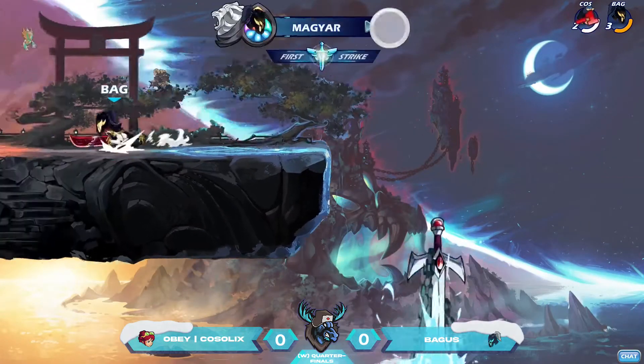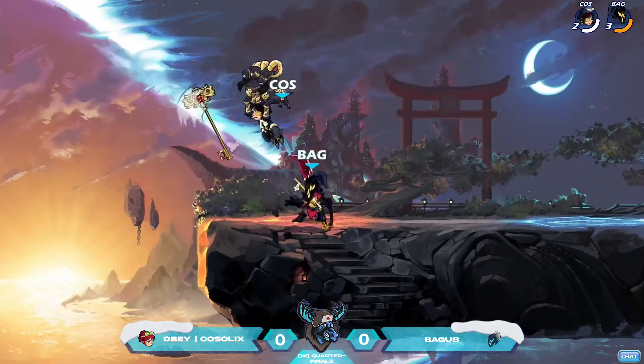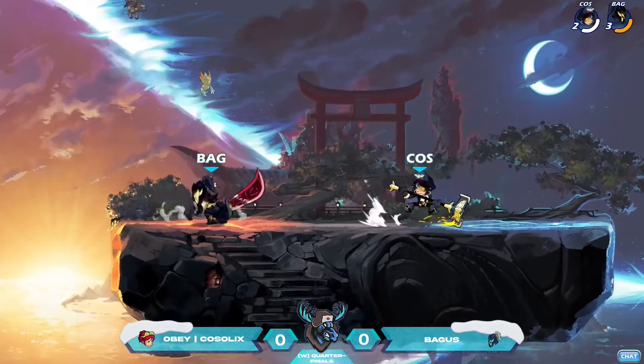Bagus with the lovely Greatsword ground pound. Kosselix just knocked out of that first stock, and Bagus has the lead in this set so far. A very fast lead — just about 35 to 40 seconds in.